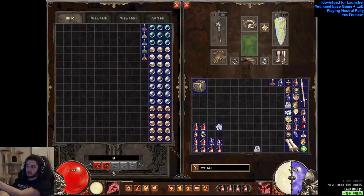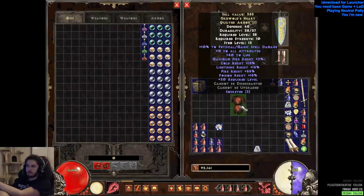This is a chest piece I got off of — what's his name — the dude you find when you're saving Deckard Cain. Just a simple basic chest piece.